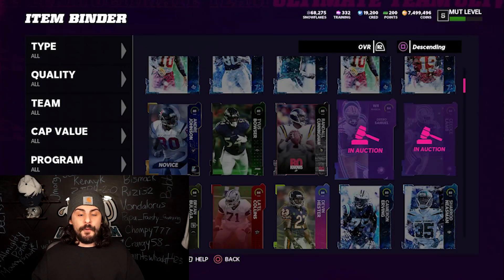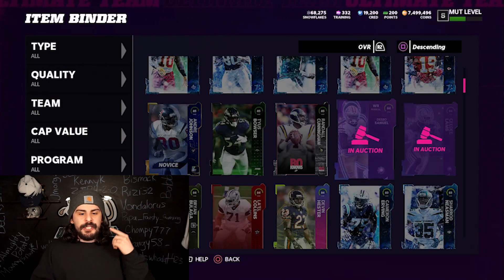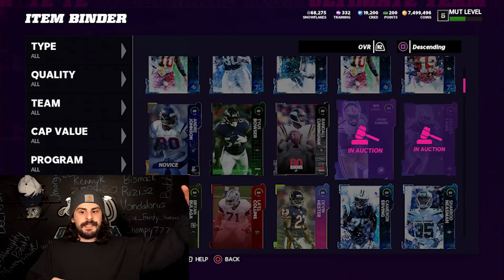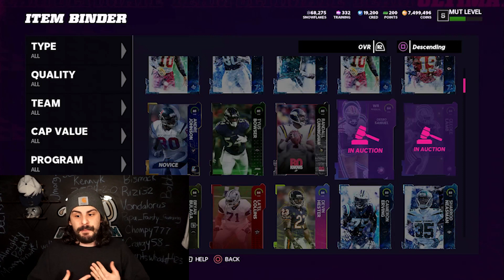Those team builders — some of them go for a lot. Those are the two main ones going for a lot more right now because they have big upgrades. Always check the cards that already have big upgrades where you need their 84 overalls to power them up fully. That is my advice to you.